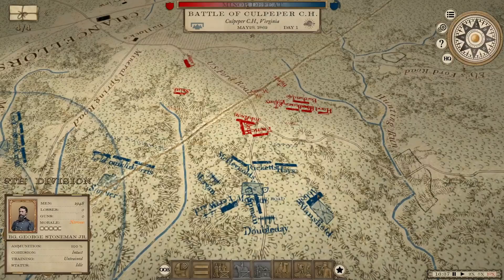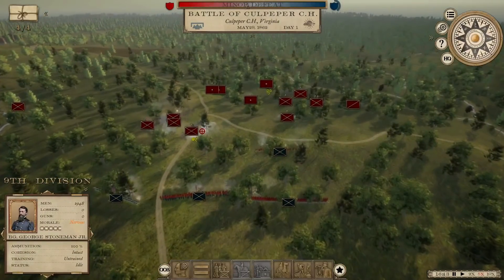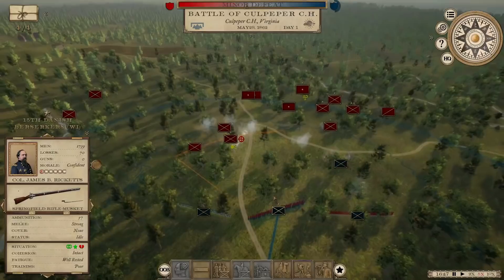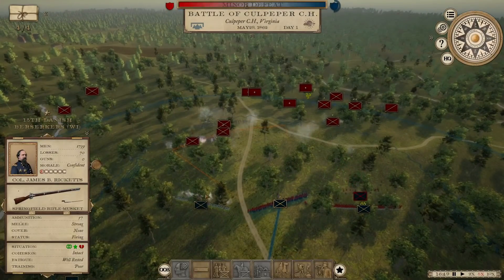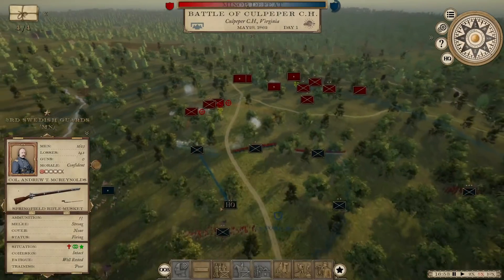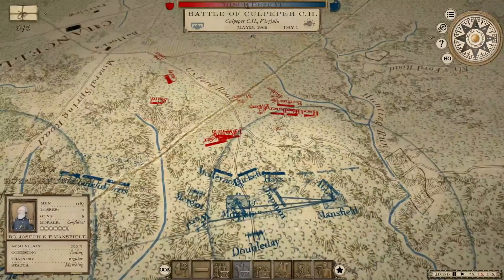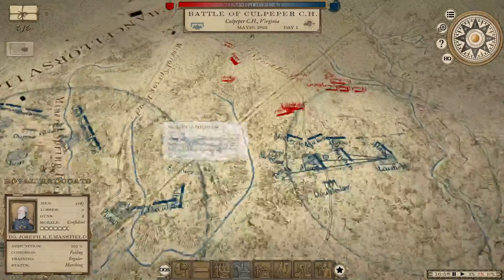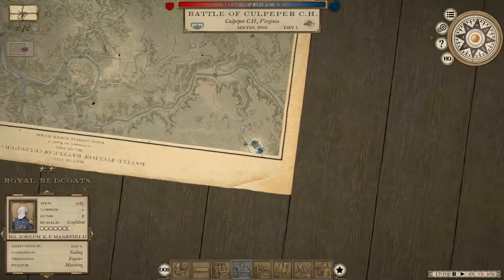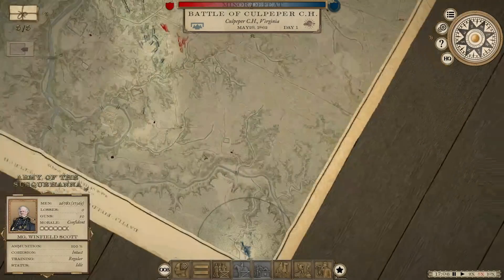There's an attack coming — three brigades. We've already suffered a lot of casualties; these units only have about 1,700 men each. Mansfield's moving into position on the right. Winfield Scott has arrived with the Army of the Susquehanna! They're coming in over here — that's actually a really good place for them to come in, because they'll be in position to threaten the left flank of the Confederates. We'll give time for that to happen.